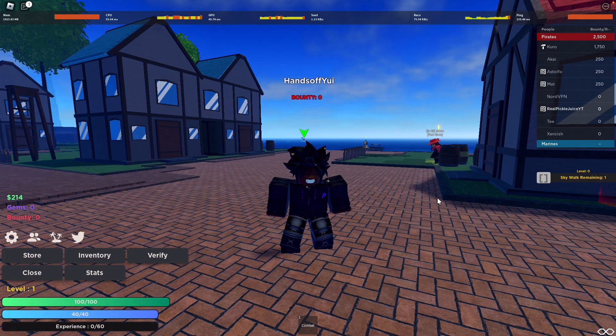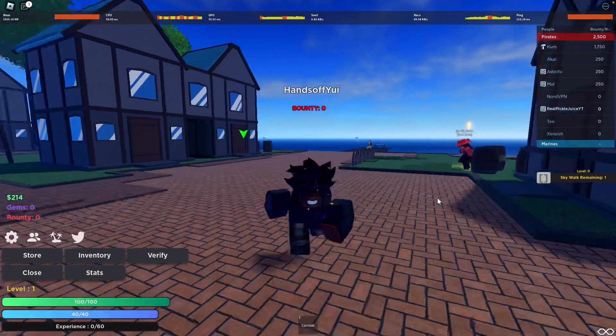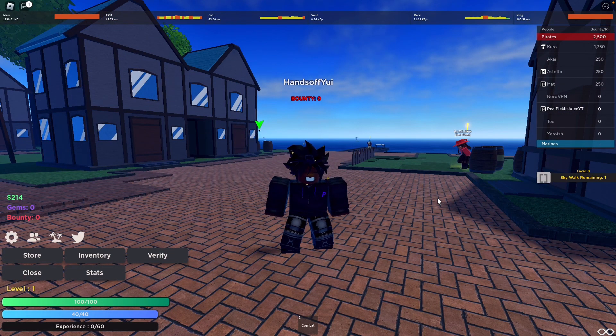Real quick, what Observation Haki is — it's basically just ultra instinct in One Piece. You press R to activate it. I would have shown you guys but it got reset for all testers right now, and I'm recording this before game release. You get a certain amount of dodges depending on what level you have, and level one is only going to be out at release.